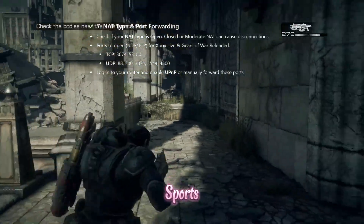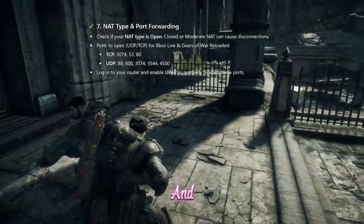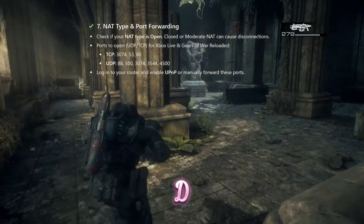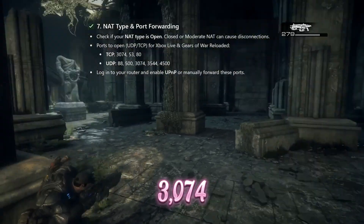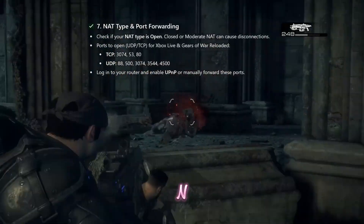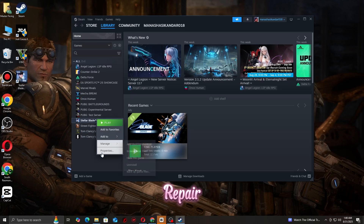Step seven: NAT type and port forwarding. Check if your NAT type is open, closed, or moderate — a closed NAT causes disconnections. Forward these ports: TCP 3074 and 5380; UDP 88, 500, 3074, 3544, and 4500. Log into your router and enable UPnP, or manually forward these ports.